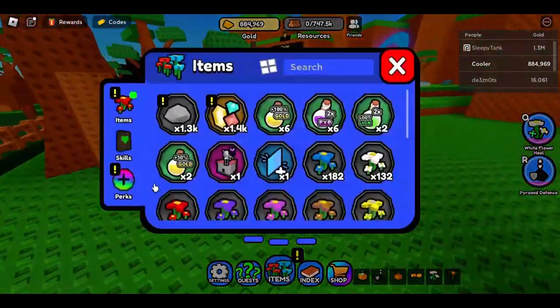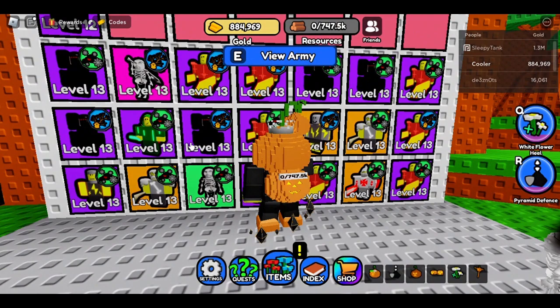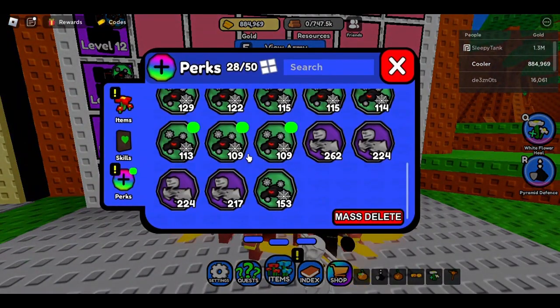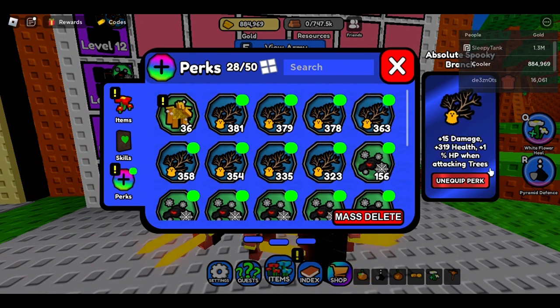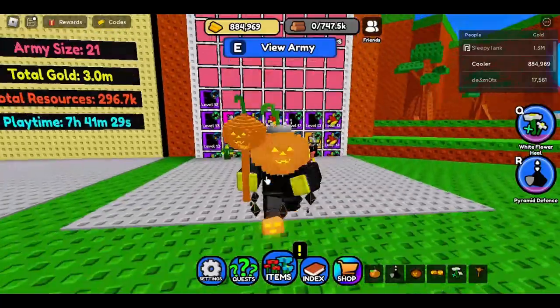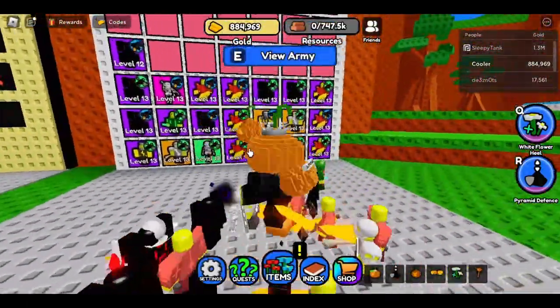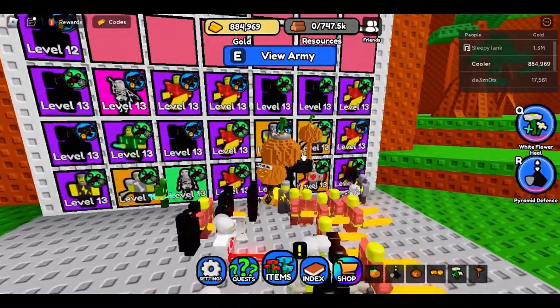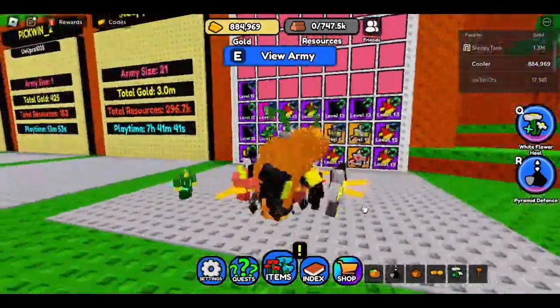Perks are important because you can actually use them on your own soldiers. Why are perks important? Because they can give you damage and health. Some of them even have a bonus perk like plus 1% HP when attacking trees. When you get an epic or a legendary perk, do not change it — they are perfect. That's your guide on perks.